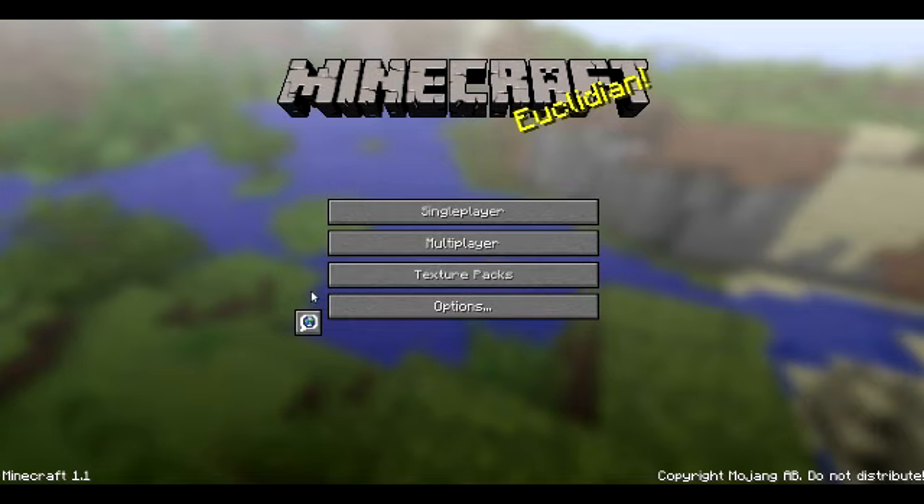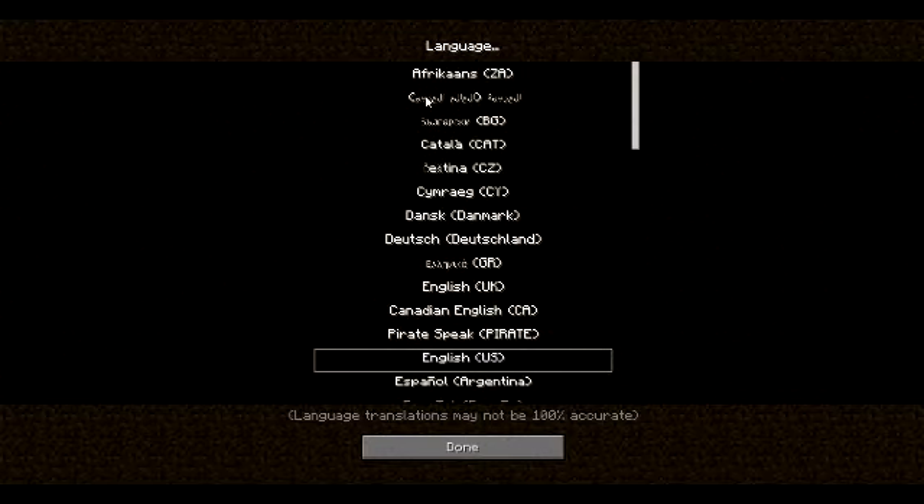Superflat worlds — yes, that's really good. And also a new language option, so you can choose from Afrikaans, Catalan, Dutch, English US.